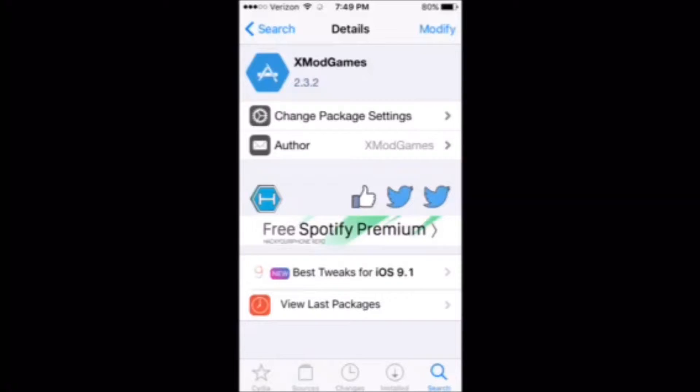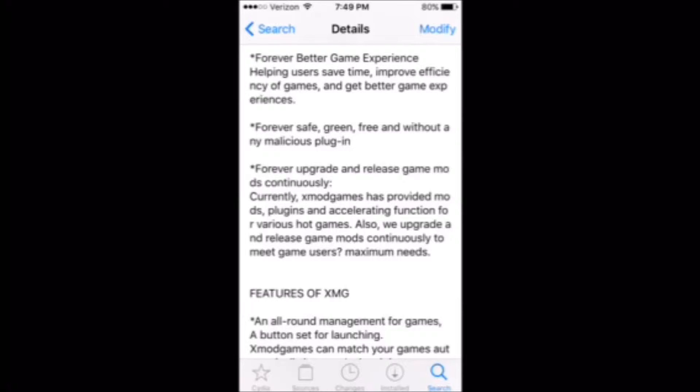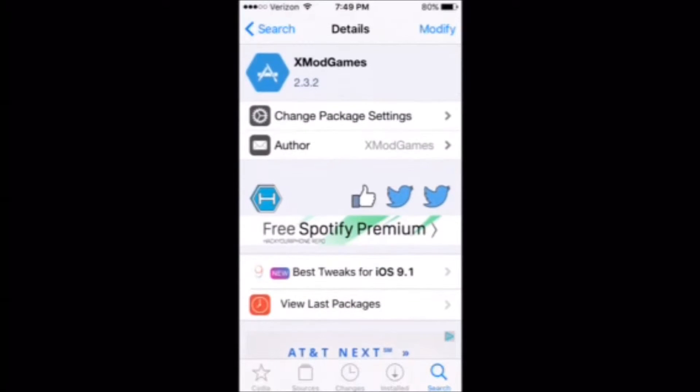There it is. So what you do is pretty much install it. There are some things that are kind of weird — it took me a while to install it for some reason. If you have the same problem, just cancel it and redo it. Do it until it installs, because it'll eventually install, but it'll take probably about 5 to 10 minutes.